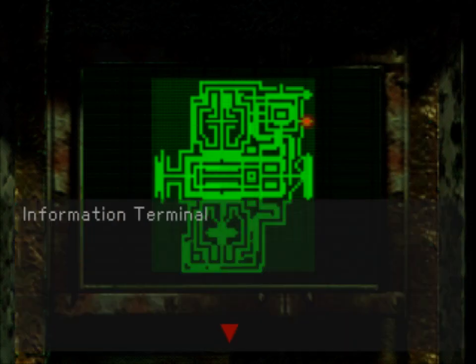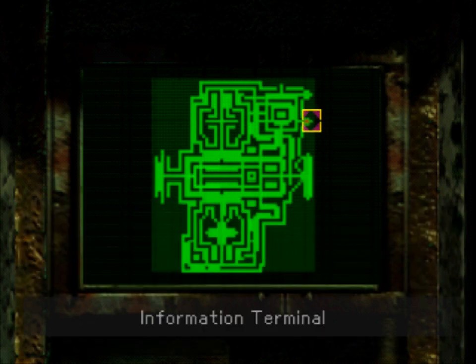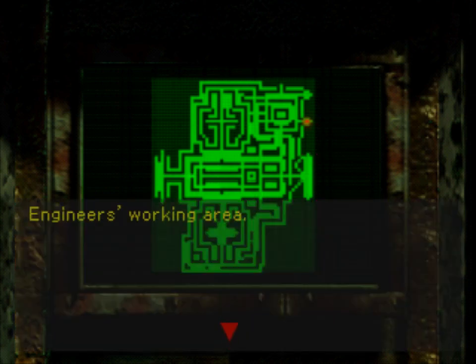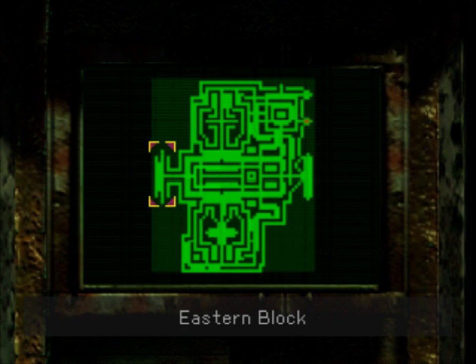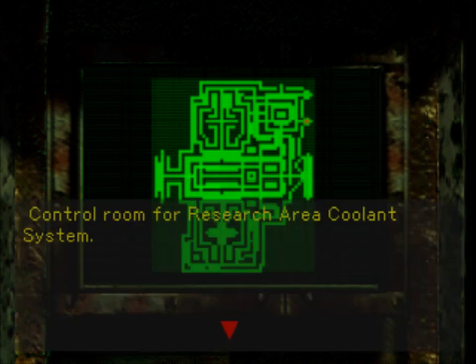The research area is a very complex area at first sight. We can see quite a few areas that may be of interest, such as the western block, which seems to be some working areas. There's also the eastern block, another emergency elevator which could be of use, and a coolant control room — not sure why we'd need that, but good to keep in mind.